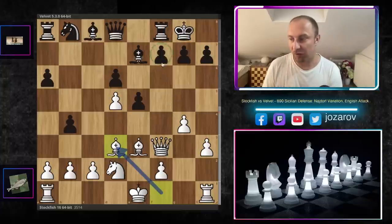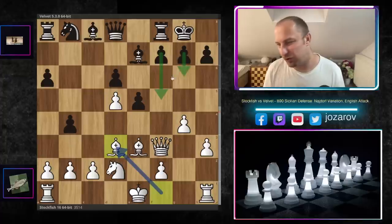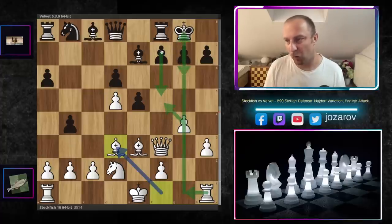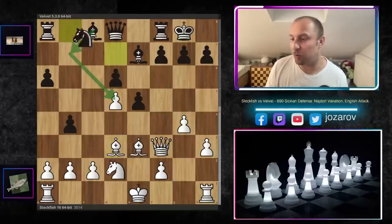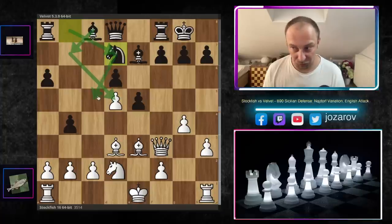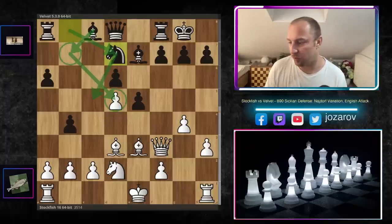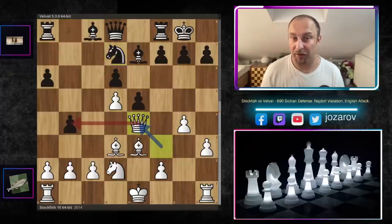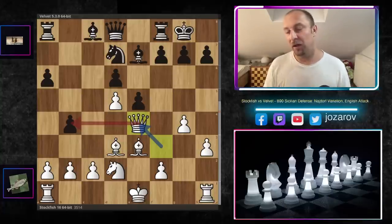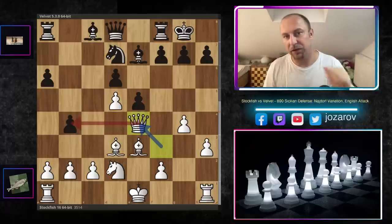Black can never push something on the kingside now. Even if you prepare wild ideas like g6 and f5, you end up opening the position in front of your own king — so this whole idea doesn't work for black. After Bd3, the Velvet engine continues with normal development: Nd7, trying to get the knight to c5. The main plan is to attack the weak pawn on d5. Stockfish continues with Qe4, attacking the pawn.